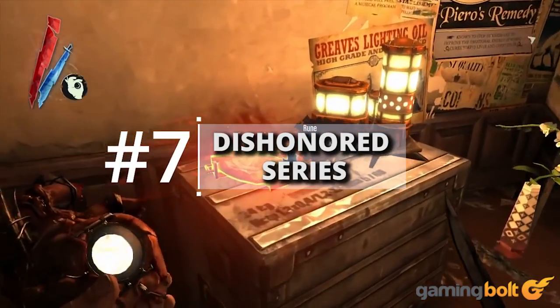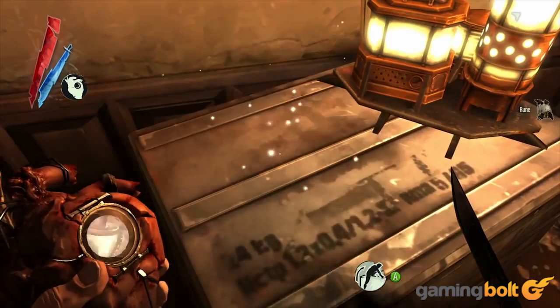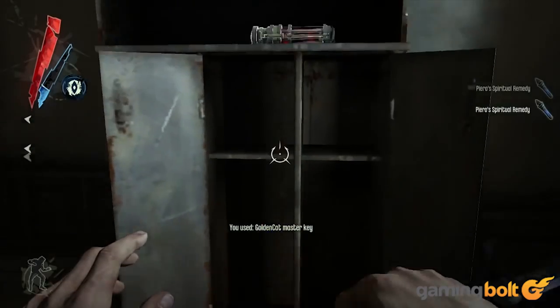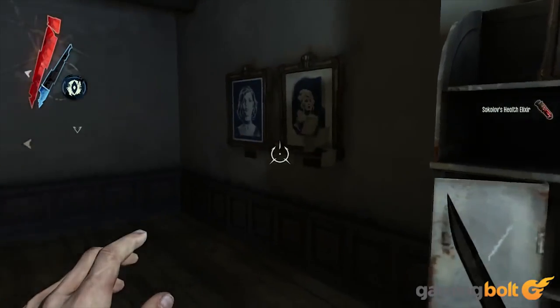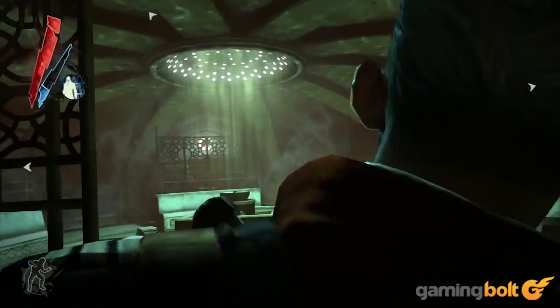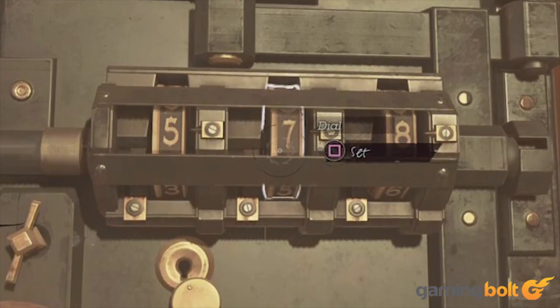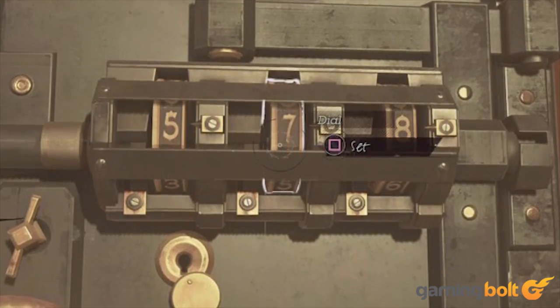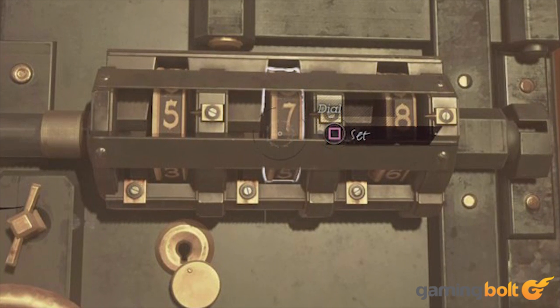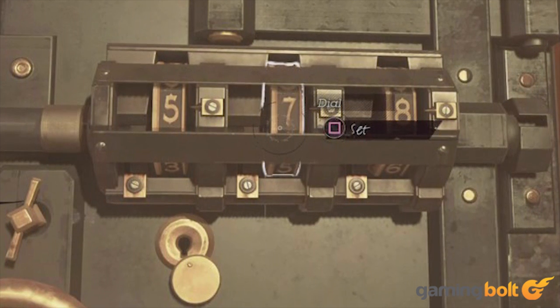Dishonored Series. Dishonored is a game where you spend a lot of money on weapons, items, and ammunition, and as such, stealing stuff and then selling it is something players usually end up doing a lot of — especially on a pacifist run, where you'll need a hell of a lot of sleeping bolts. Dishonored 2 takes it one step further: in the beginning, you actually end up stealing gold from the royal treasuries. Technically it belongs to you anyway, but who cares about technicalities when it comes to stealing?